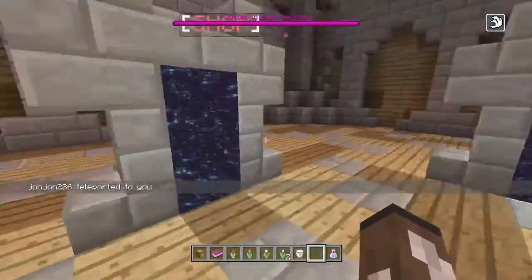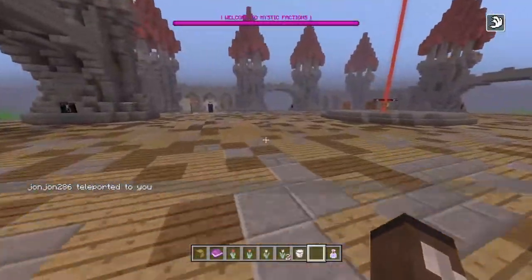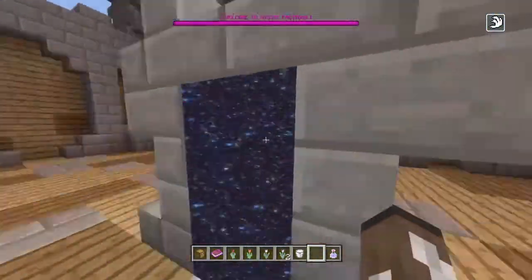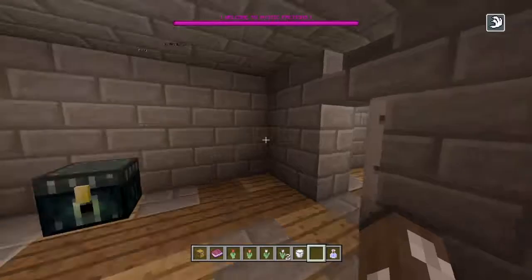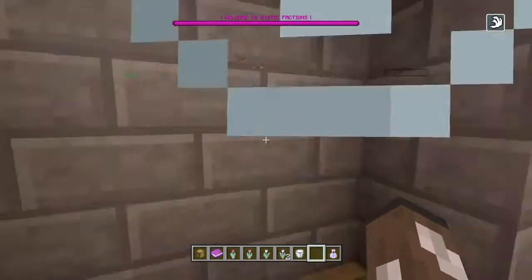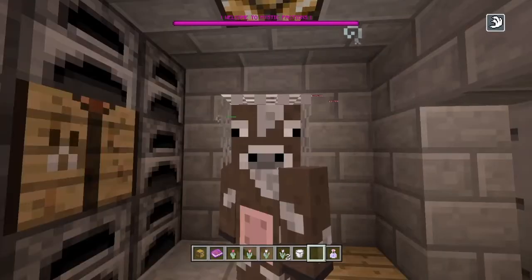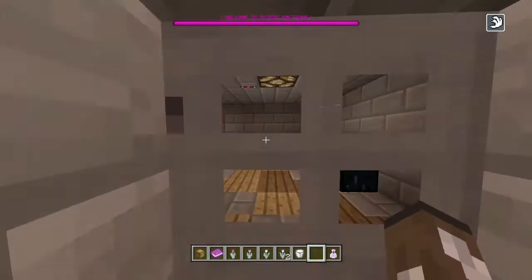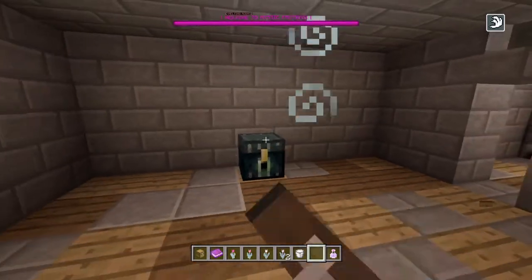I have a speed potion on so I'm going a little faster. We're gonna look at the smelting room first. This is the usual smelting room — close the door so you don't lose items, and then you stand here for about an hour to smelt all your stuff. There's an XP source here too, which is cool.